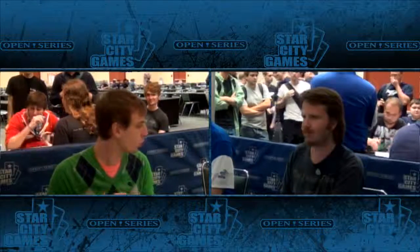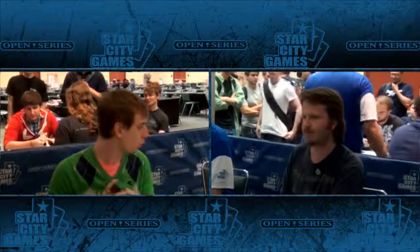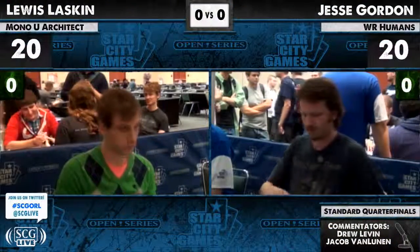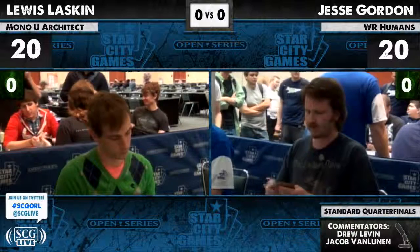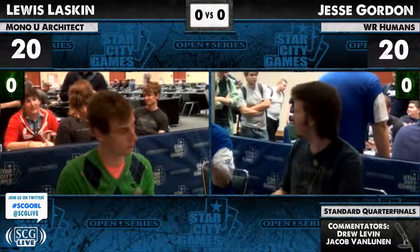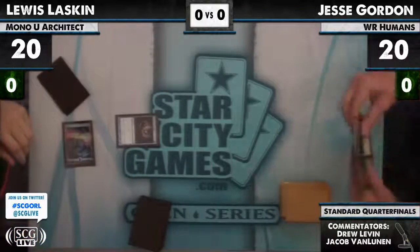Unlosable for him. This first round, he's going to be playing against a white-red aggro deck. Lulaskin is playing a deck that pretty much has 12 Worm Coil engines in it. That's an accurate characterization. If you're a green-red, white-red, or ramp deck, Lulaskin is playing this super interesting deck. This deck was designed by Nick Spagnuolo. Pretty interesting one.